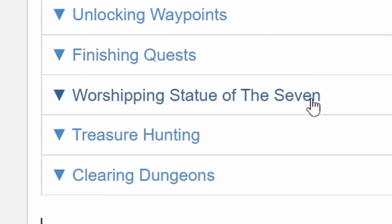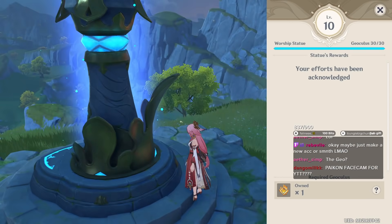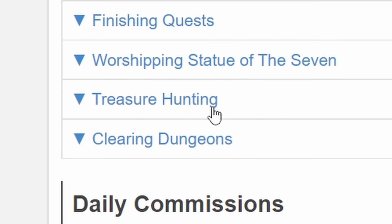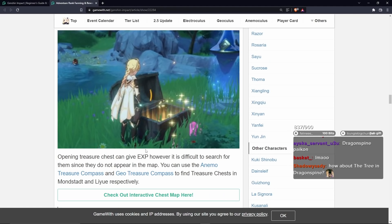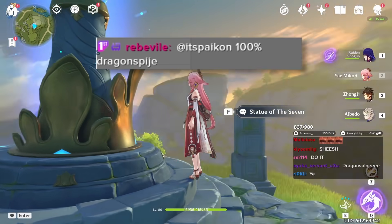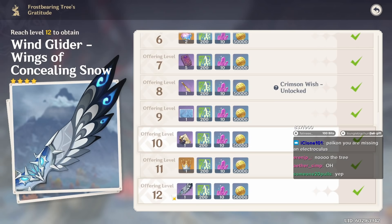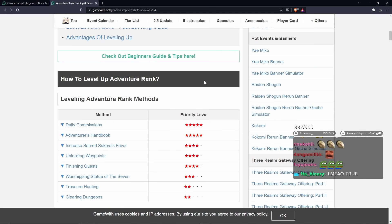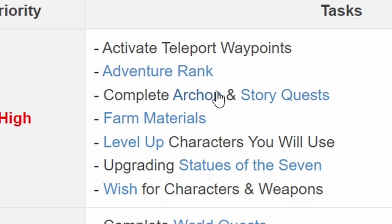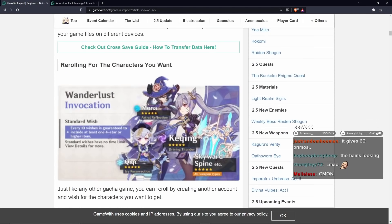Upgrading Statues of the Seven - let me see if I have any left. All right, looks like we can cross that one off the list. I'm not going to run around all over hunting for chests. 100% Dragonspine - the tree, looks like we already did it. This one's 12 levels, it's easy. It's not like the Sakura tree where it's 50 levels. This is manageable. Looks like we're good with our Adventure Rank. Complete Archon and Story Quests - looks like we're done with that. Let's move on to the next section.